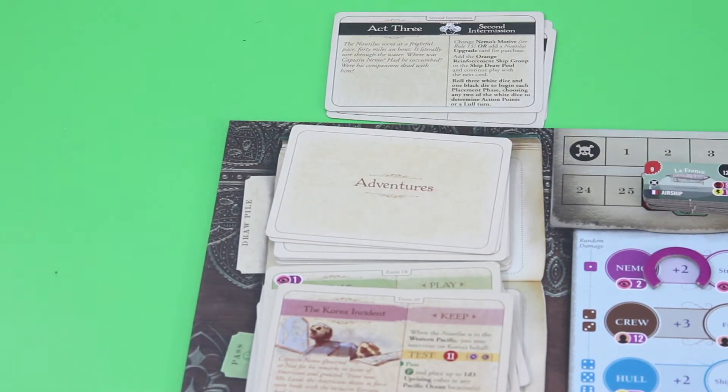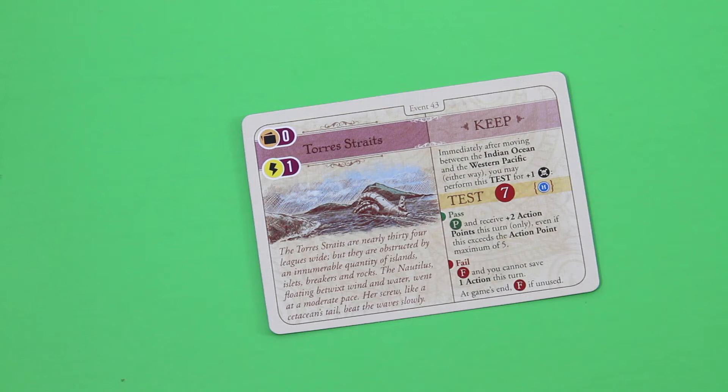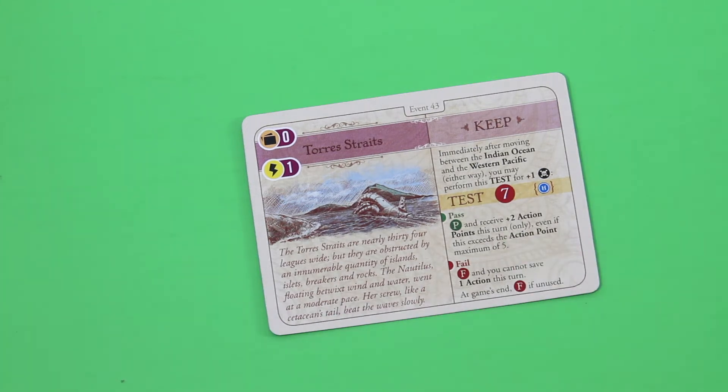Let's draw our next adventure card: the Torres Straits. 'The Torres Straits are nearly 34 leagues wide, obstructed by innumerable islands, isles, breakers and rocks. The Nautilus, floating betwixt wind and water, went at a moderate pace.' It's a keep card. Immediately after moving between the Indian Ocean and the Western Pacific, either way, you may perform this test for plus one notoriety — test seven. We can wager with the hull. If we pass, that's seven victory points plus two action points. Definitely a card worth keeping.